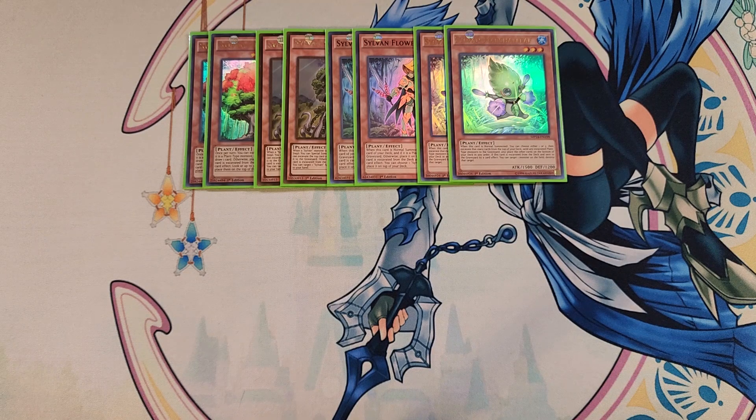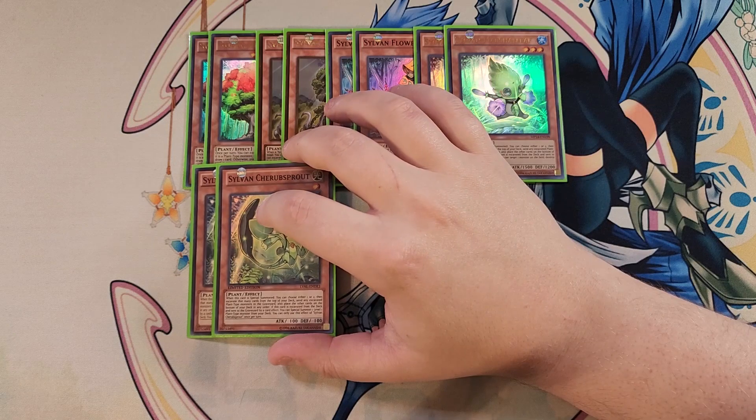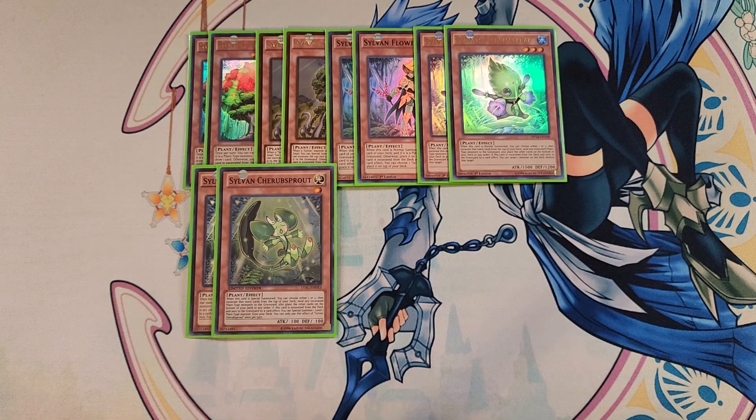We then play two copies of Cherub Sprout. Cherub Sprout has a really unique effect: when this card is special summoned, you can choose either one or two and excavate that many cards from the top of your deck, sending excavated plant monsters to the graveyard and placing the others on the bottom in any order. If this card is excavated and sent to the graveyard by a card effect, you can special summon one level one plant-type monster from your deck — instantly getting your copy of Evil Thorn to bring out two more copies.